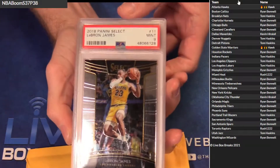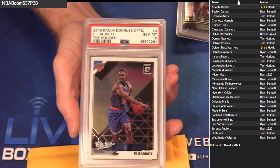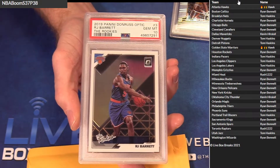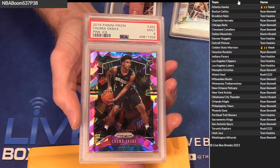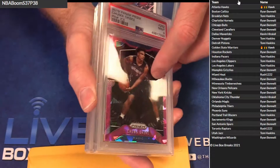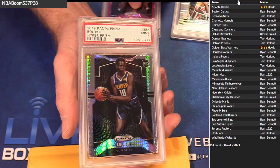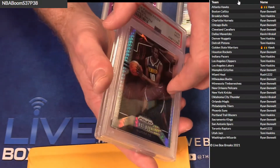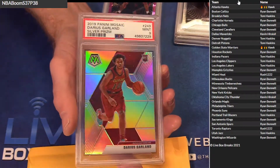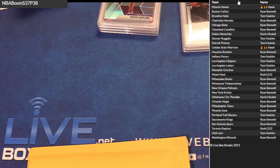Nice, okay, we go guys — a little LeBron PSA 9 for Tom Barrett, PSA 10 Optic. Ryan got a Chuma pink ice PSA 9, Orlando. Ryan — did he have the next? Yep, got a Bobo hyper PSA 9 for Tom, and then a Garland nice silver PSA 9 for Ryan. Ryan and Tom cleaned up on that one.